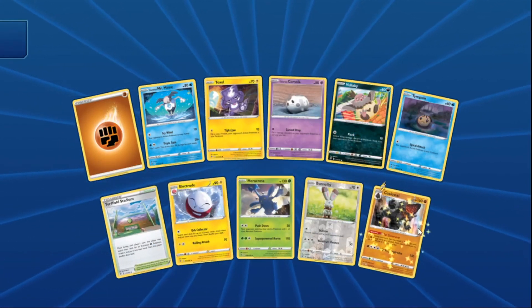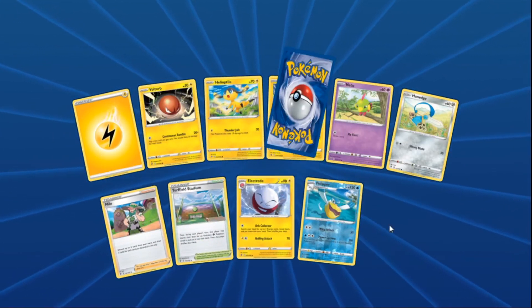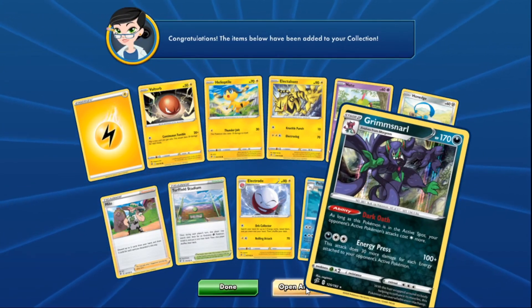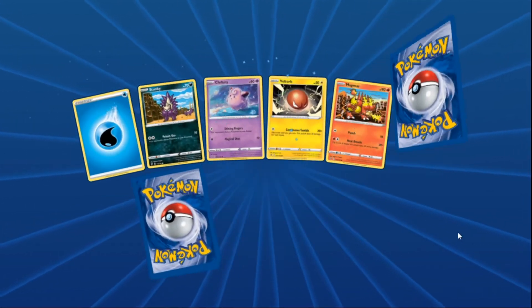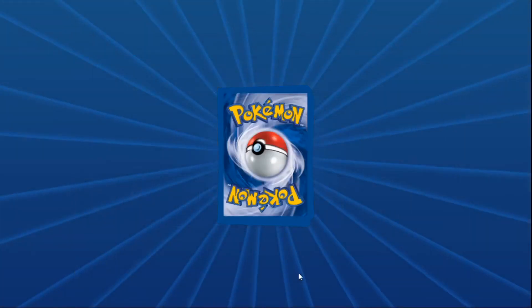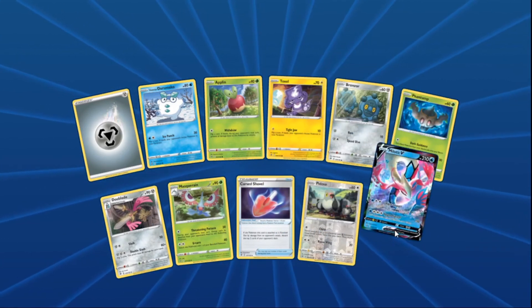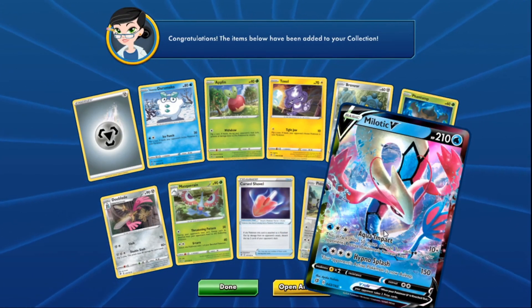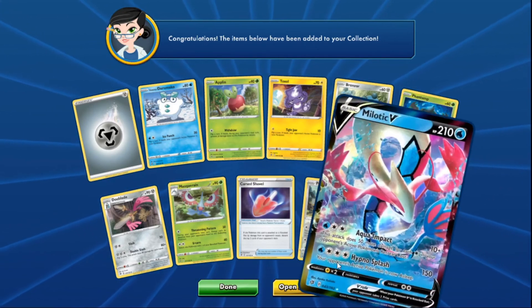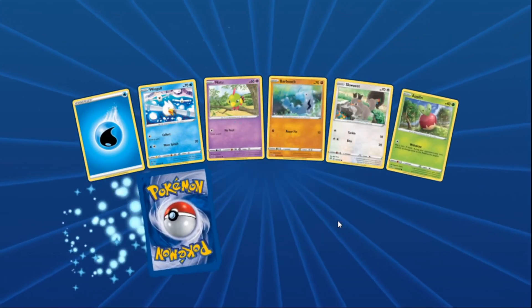Angie's last four packs: pack one is a hollow, which is good but not Boss's Orders. Pack two another hollow. Pack three — come on! — another hollow. Pack four, Angie's last pack, pulls a Milotic — and they joke they'll open every single card in the set except Boss's Orders.